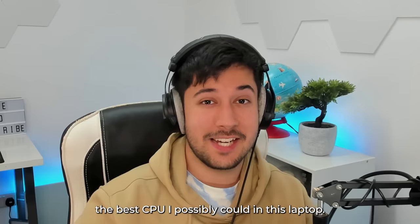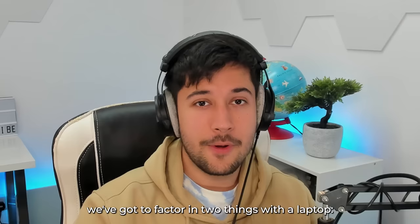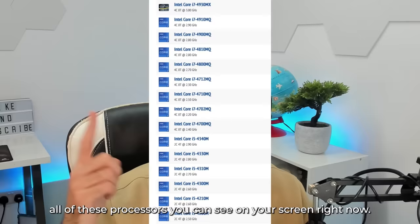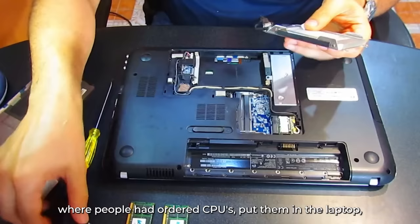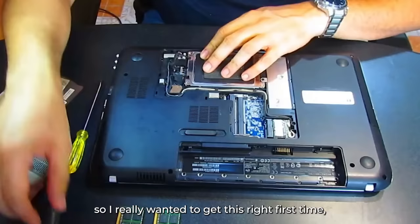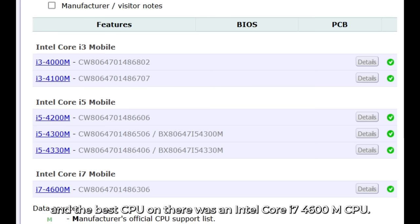However, there are a few limitations when choosing a CPU for your laptop. It's not like a desktop PC where you can just drop in whatever CPU you want. You've got to factor in two things: cooling and power. The chipset in this laptop is called Intel QM27, which supports a specific range of processors. I found HP's recommended list, and the best CPU on there was an Intel Core i7-4600M. I managed to find one for pretty cheap on eBay and got it ordered.